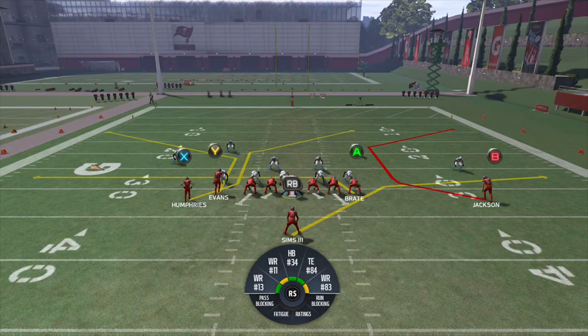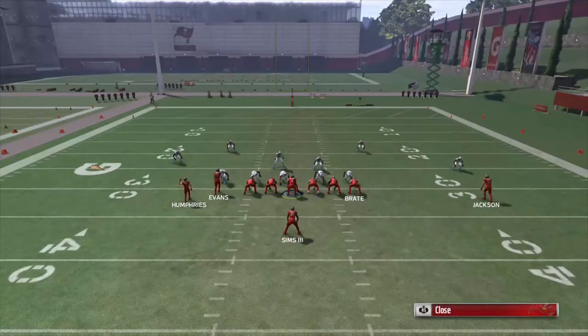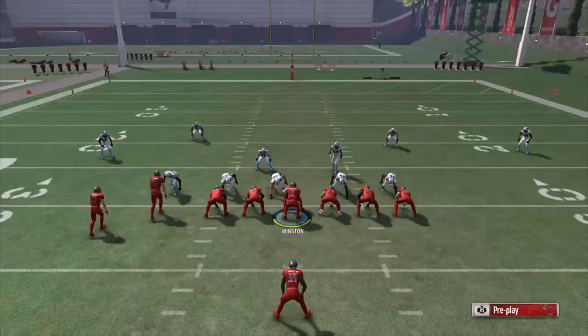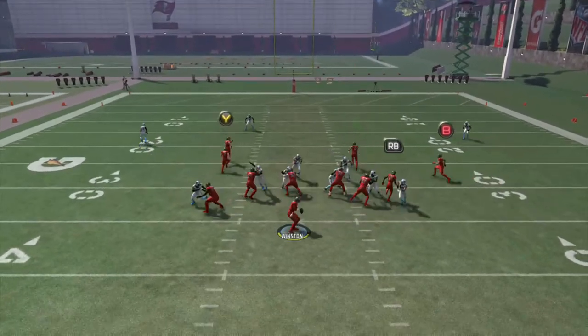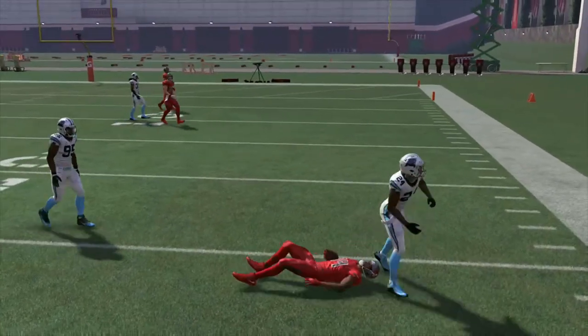Shakes is really the play that makes this formation run. You have five really great routes: a C route, a table route, a post route, a corner route, and a drag route — all work very well. You can run it stock, or streak Cameron Brait and put Adam Humphreys on a flat route or out route to create a bench concept on the left side. It's a very versatile play your opponent is definitely going to have trouble stopping as long as you stay multiple with the setups.